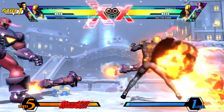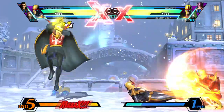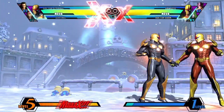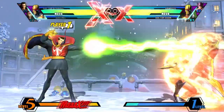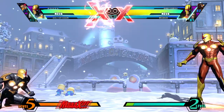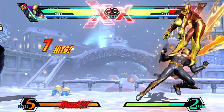The best assists for Nova are the ones that make the opponent block and cover his approach so he can get in. My top assists for Nova would be Sentinel Drones (pink), Doctor Strange's Bolts of Balthakk (blue), Amaterasu's Cold Star (green), Doctor Doom's Plasma Beam (pink), and MODOK's Psionic Blaster (blue).